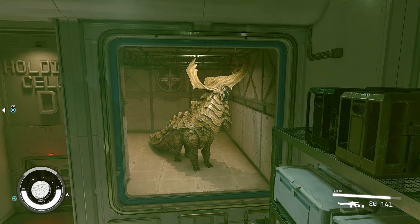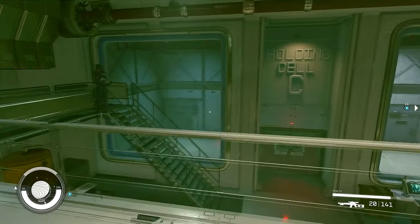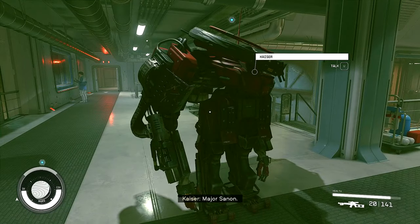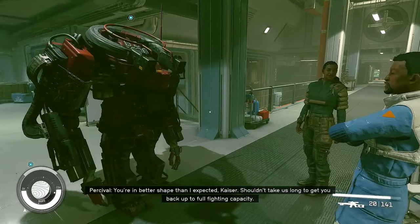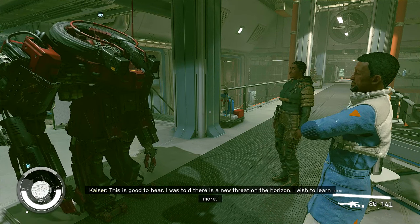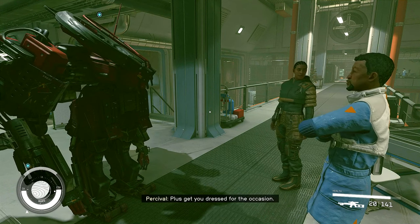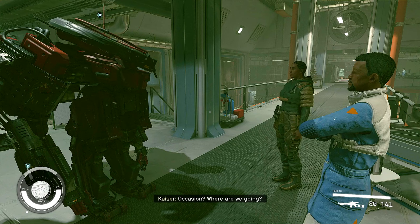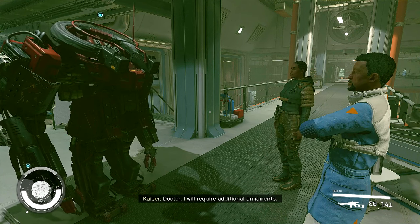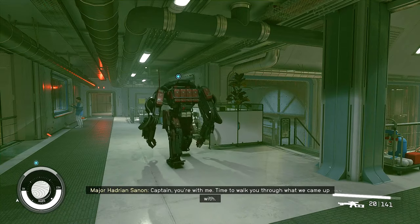Yo! Check it out — that's awesome, that's neat. Kaiser is greeted by the team. He's in better shape than expected — shouldn't take as long to get him back up to full fighting capacity. Kaiser says he heard there was a new threat on the horizon and wishes to learn more. Percival will give him the full story and get him dressed for the occasion. They're heading to Van Tinian.